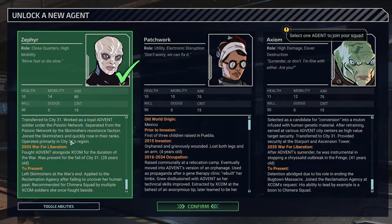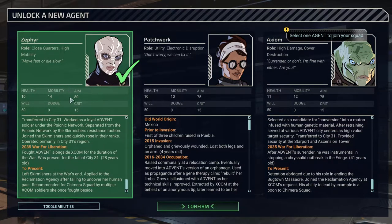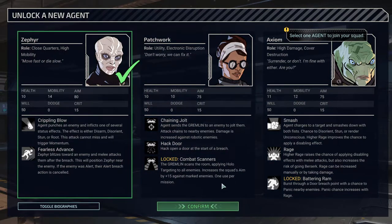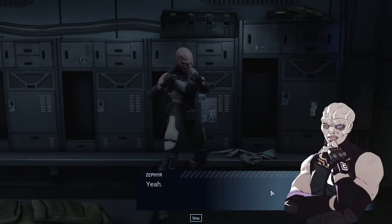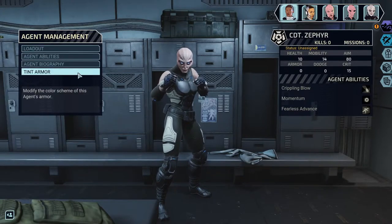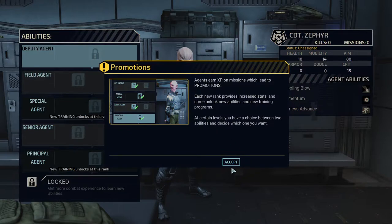I'm going with Zephyr — her abilities are more interesting and different from the rest. Axiom and Zephyr could fulfill a similar close-combat role but her kit is more unique. Her momentum passive makes her immune to root and grants an extra movement after using crippling blow. I set the armor tint to light blue for all agents and apply it across the squad.